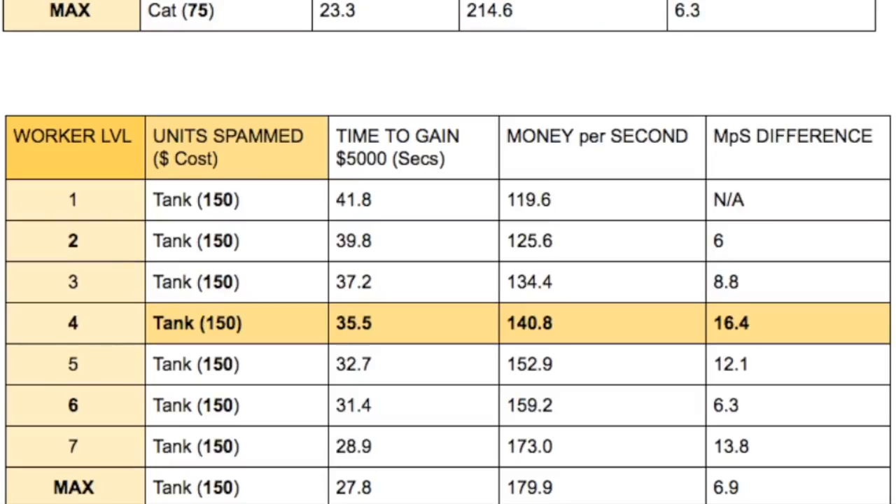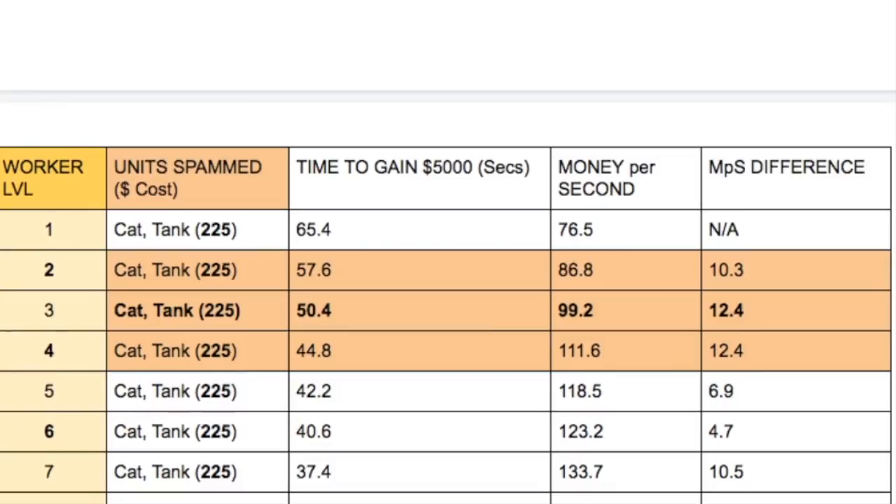For the tank, the best upgrade is to worker cat level 4 — from worker cat level 3 it gives you a money per second increase of 16.4, quite a lot more than any of the others. If you're spamming just one tank repeatedly, get yourself to worker cat level 4 for the best benefit. For cat and tank, there's an area of good benefit in worker cat levels 2, 3, and 4, with level 3 specifically giving you the biggest benefit of 12.4. They're all pretty big benefits — still getting a lot of benefit upgrading up to level 4, and then it tails off upgrading to worker level 5.